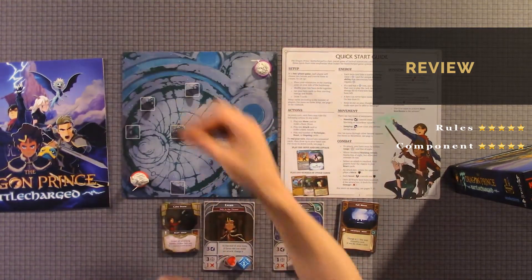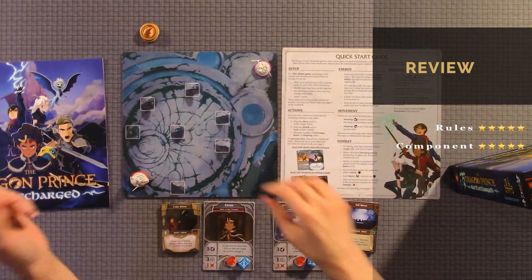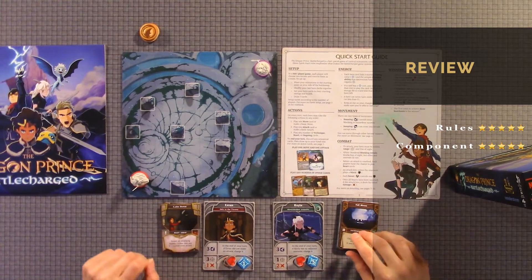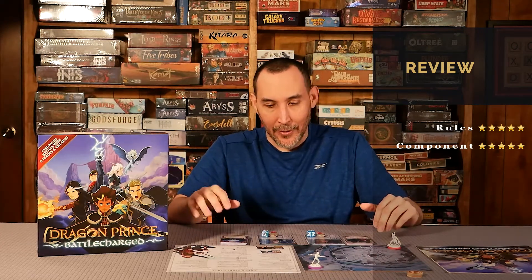You also have the dice, which are well designed. These are the victory tokens — a person needs 3 wins. There are a lot more elements; I just pulled these out because they're the easiest way to show some of them. But there are a lot more cards, characters, and everything that you get with the game. Great components: 5 out of 5.